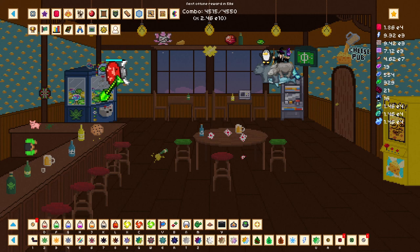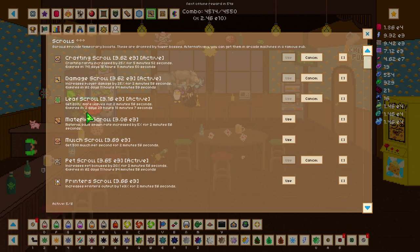The next area that will help us gain more materials is our scrolls. Once we have our materials scroll it will increase our material spawn rate by 5%. This may not seem much but it's a big help — even at my stage it increases the materials I gain from about 9,000 to about 12,000, which is very helpful. Also make sure you have your pet scroll on as well.